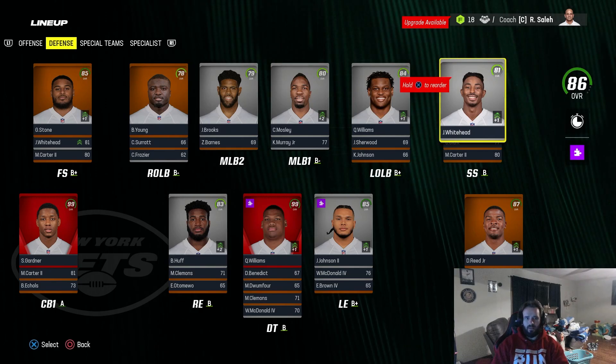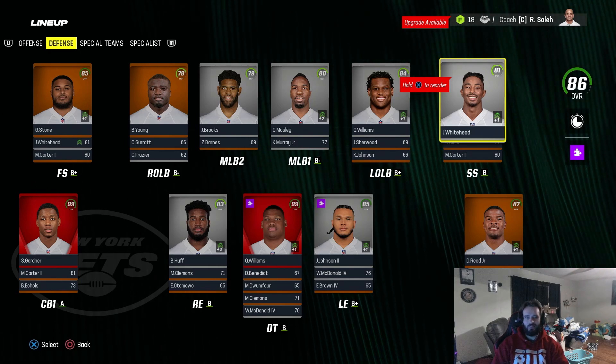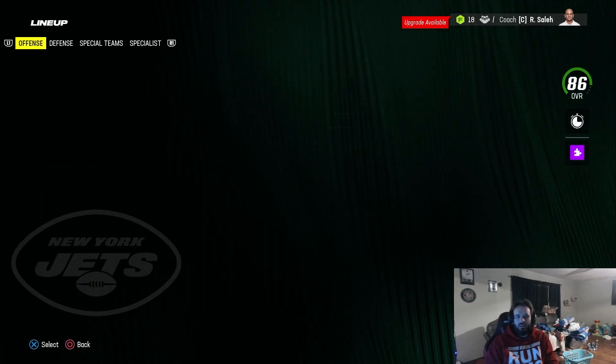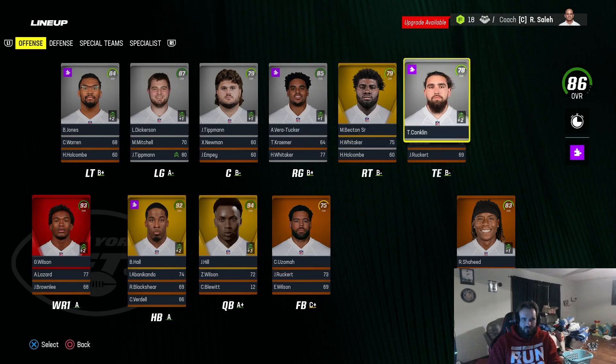We could try to get a better right outside linebacker. Jeremiah Owusu-Koromoa is probably the only guy I would replace Byron Young with. Receivers are the big focus, and tight end too. Let's go do it.